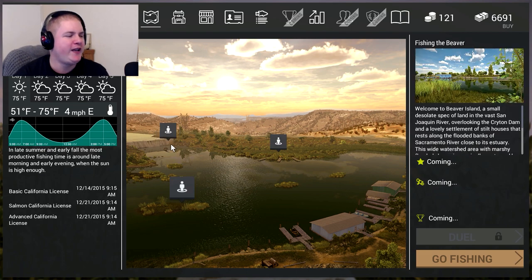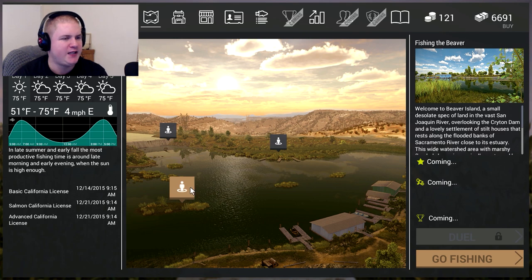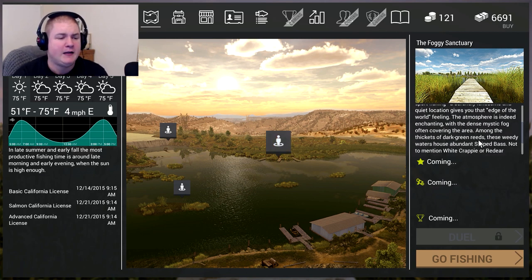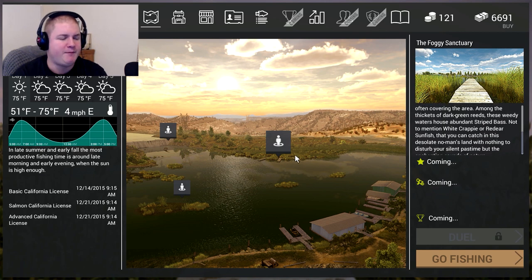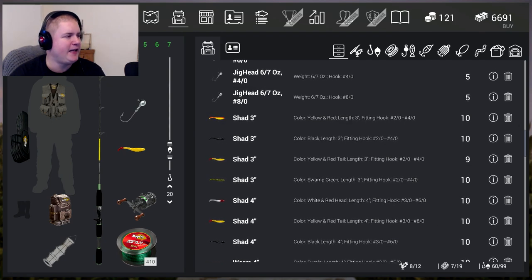I want to try all three spots, mainly for carp on this side. I'm going to fish the Beaver - the beaver dam, you know what I mean. And we've got the Foggy Bank which I've never actually been to before. Apparently there's white crappies, red ears, and all kinds of striped bass. I don't really care but I normally fish over here. We're in the delta, early morning.